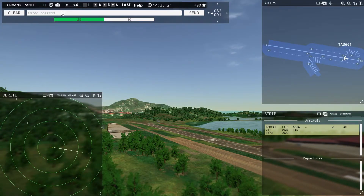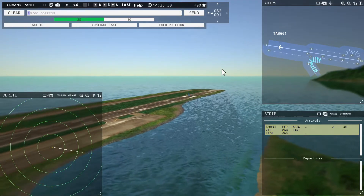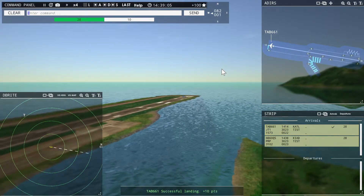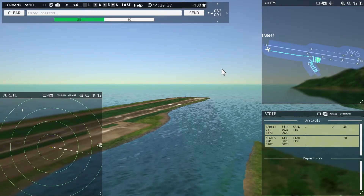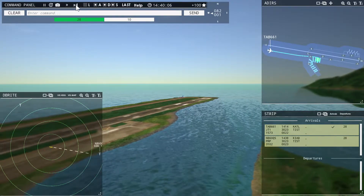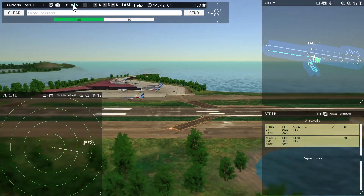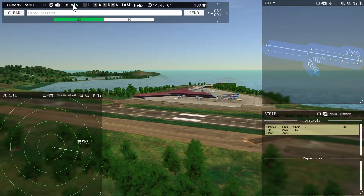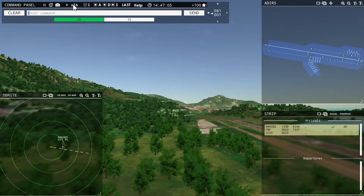We gotta be getting our landing soon. There he is. Leslie 661, taxi to terminal. Say again — taxi to terminal, Leslie 661. St. Thomas Tower, 860 Quebec Sierra with you, runway 28. I just increased the time passage because we don't have anything going on. 60 Quebec Sierra, runway 28, cleared to land. Runway 28, cleared to land, 960 Quebec Sierra.